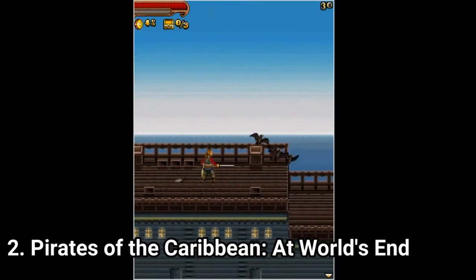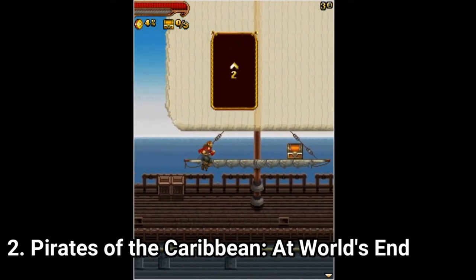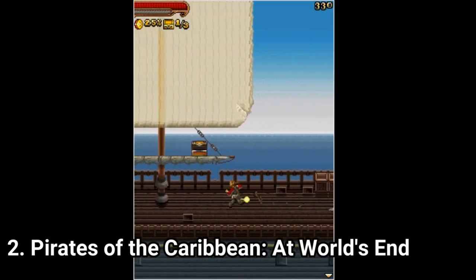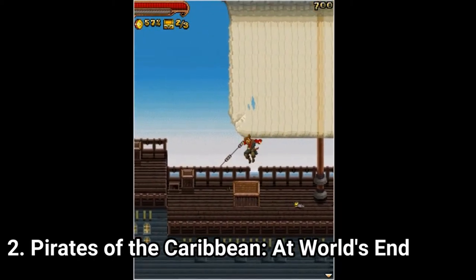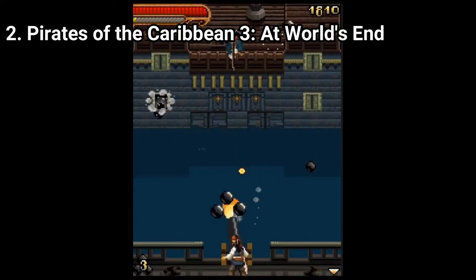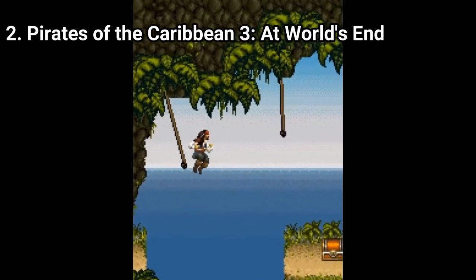Pirates of the Caribbean 3: At World's End is a platformer and it's a pretty basic one, but it still gets the job done. The controls feel good, especially the ground pound move feels very good, the sword fighting feels good too, and the platforming in general is good. To spice things up you also get cannon levels, but since the whole game is an alternation between platforming and cannon levels, the formula gets repetitive.